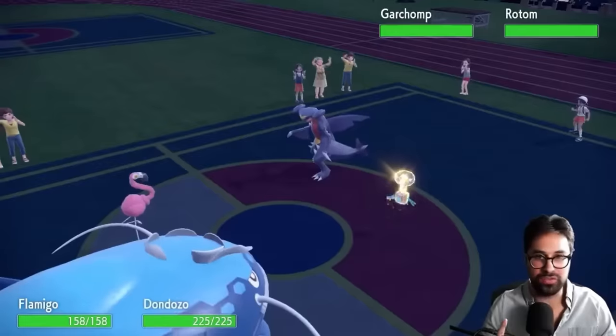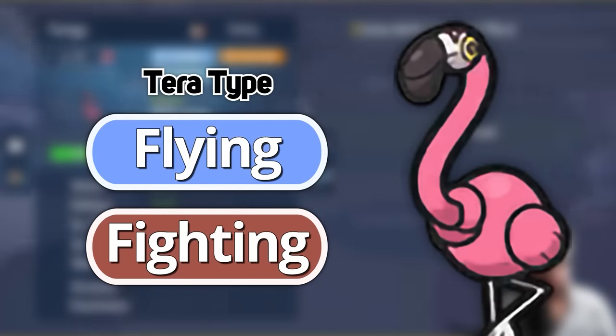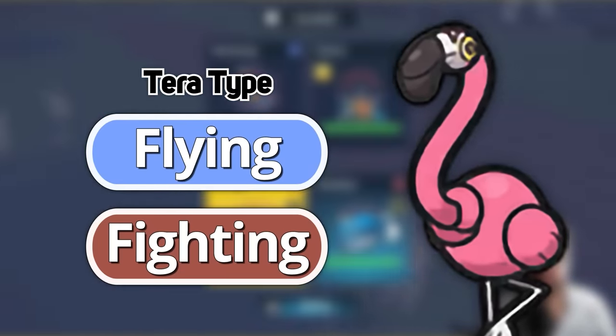Flamigo is kind of a niche Pokemon, but it has some real potential. Flying and Fighting have great offensive synergy, so Tera Flying or Tera Fighting to optimize your damage is your best bet.